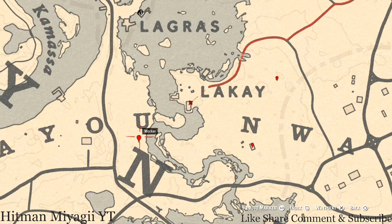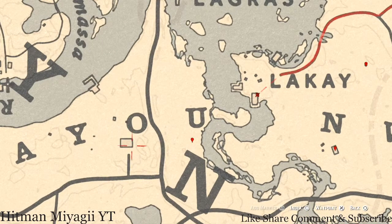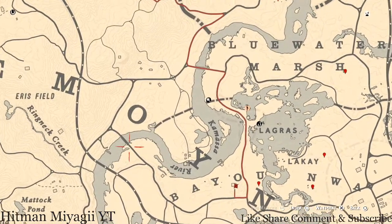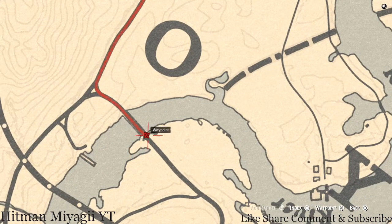The next item is a bird egg — specifically a heron egg. It's in a tree, so shoot it down with a varmint rifle or a bow using a small game arrow; those are the only two options. Inside the nearby house in the corner, there's a bookshelf with a tarot card: an Eight of Wands.